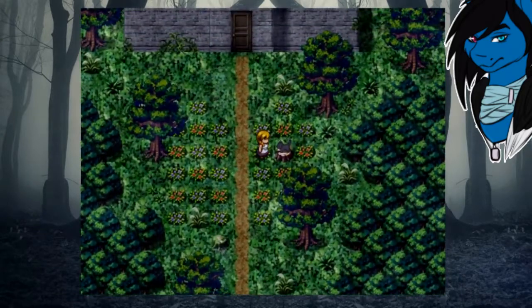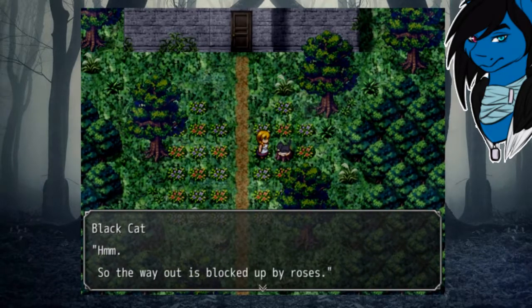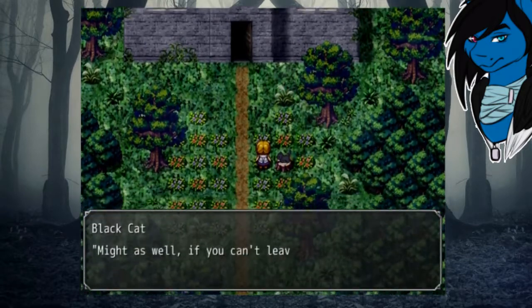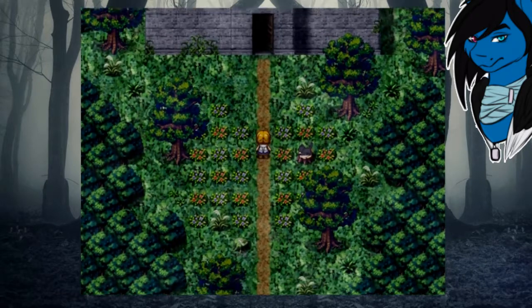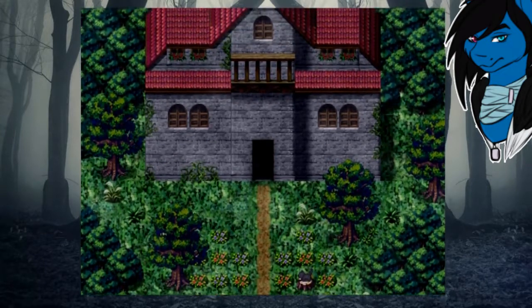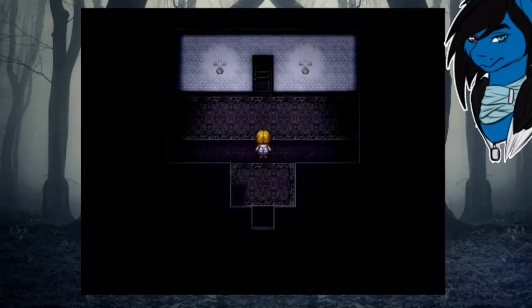Oh hey, it's the cat! What is it? The way out is blocked by roses. Cat, I don't think that's how that works. If I want to leave, I'm gonna leave — guess we're going inside the house. And so it begins. Well, here we are — a dimly lit house. That's what I'm talking about.